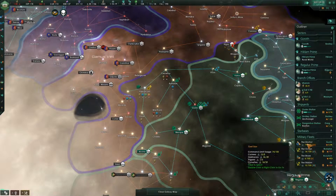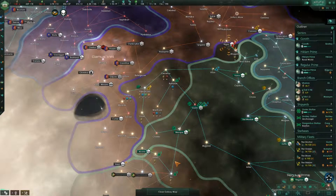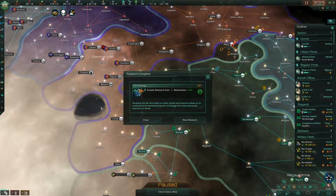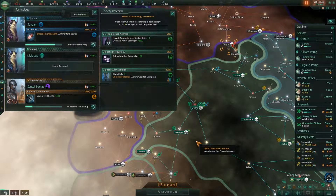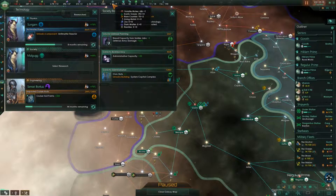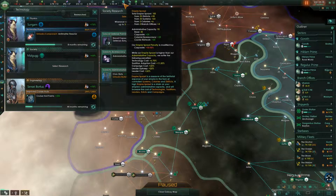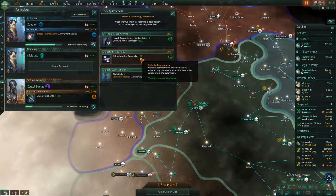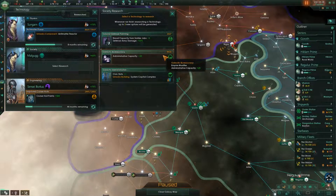I am really curious how much stronger this fleet is going to be. Research actualized — some society research. Administrative cap — for sure, because that would actually get me out of Empire Sprawl. Not by much, but it allows a little room for expansion and we get rid of a lot of the penalties. That's by far and away the most valuable thing here.